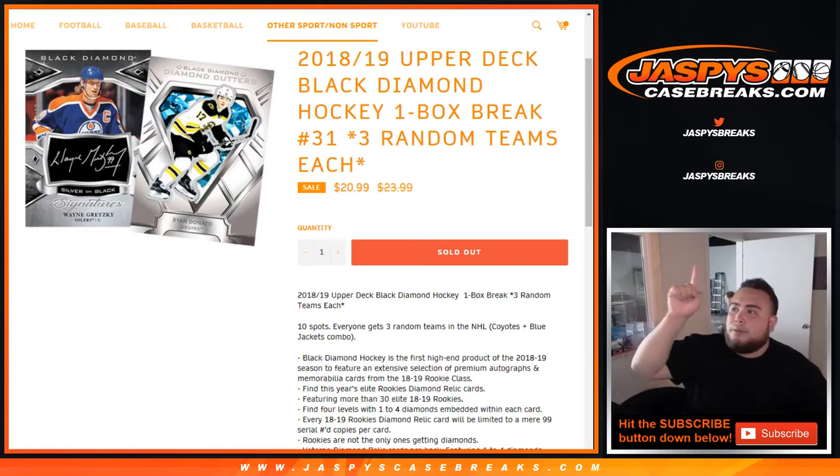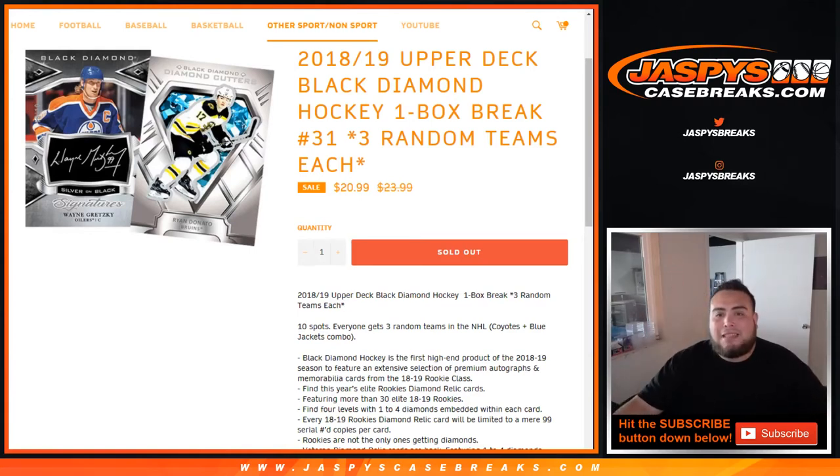What's up everybody, JC for JaspysCaseBreaks.com. 18-19 Upper Deck Black Diamond Hockey, one box break number 31, three random teams each. This is going to come from a fresh master case. Everybody gets three random teams, one combo team — Yotes and Blue Jackets — to make it an even 30, 10 spots sold.